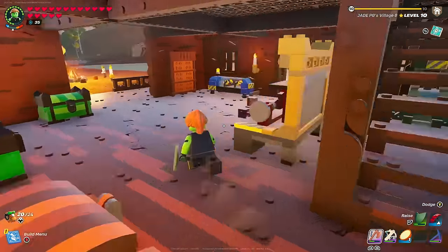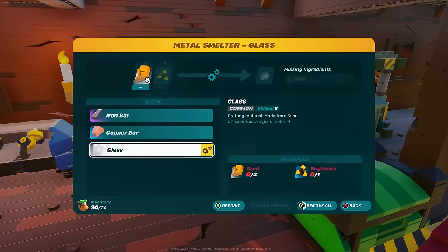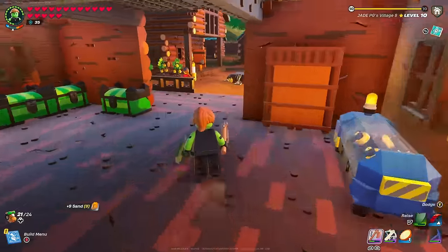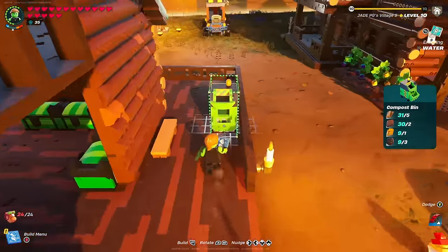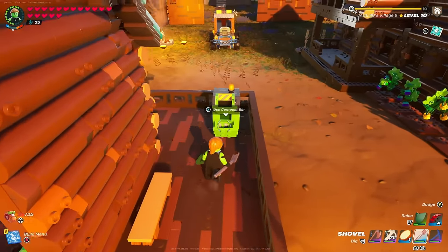To make glass you need to put sand in a smelter with some bright core from the desert caves. Just use a shovel in the desert to get loads of sand. It's a two-to-one ratio so you will need a lot more sand.